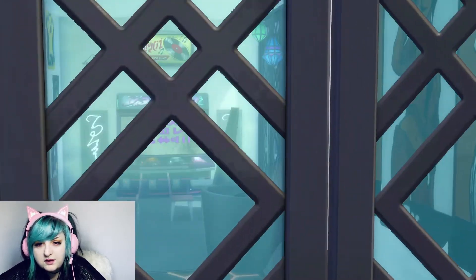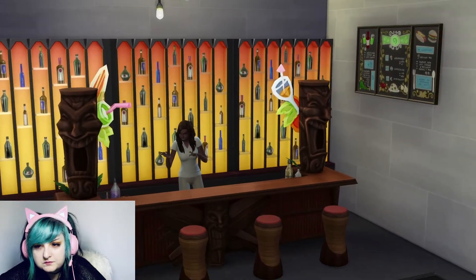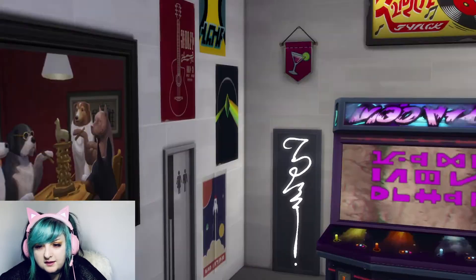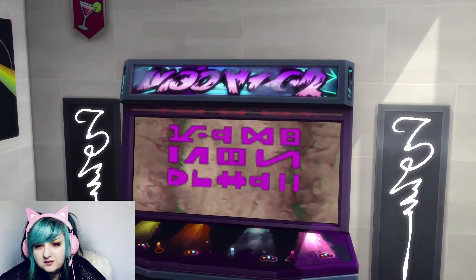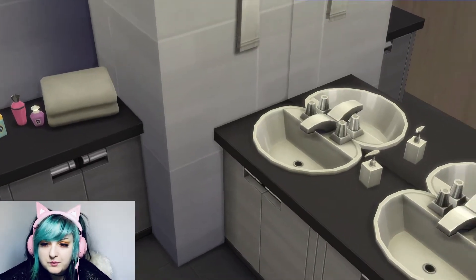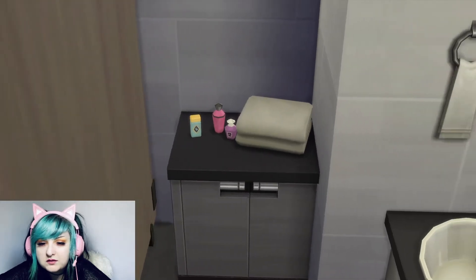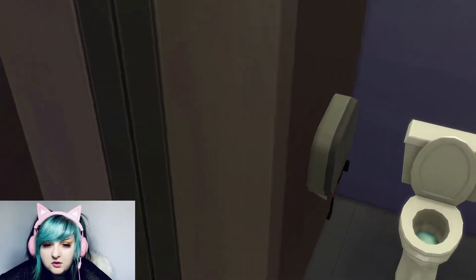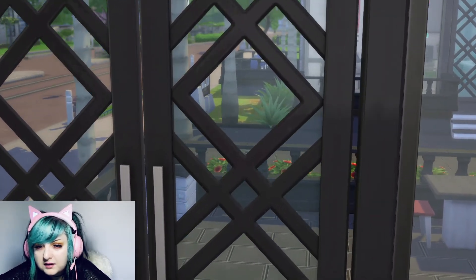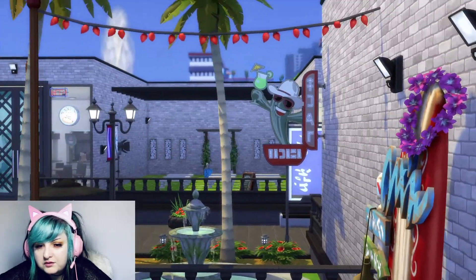The last room in this mall is our bar. We walk in and we've got the bar, the menu, and the dance floor over here, a little seating area, and then we can play some games. The bar has the biggest bathroom in the whole mall — because people have to go to the bathroom at the bar. We've got a sink area, little towels, some perfume to spruce yourself back up, and then the little stalls. When we leave the bathroom we can go outside to the bar patio.